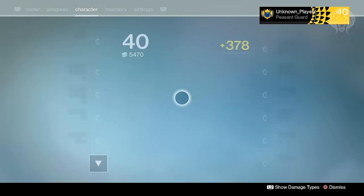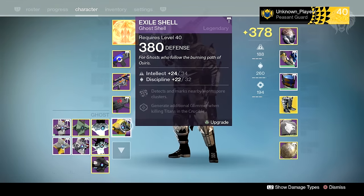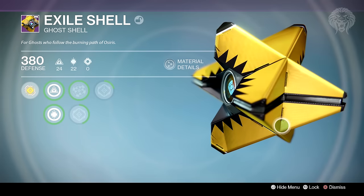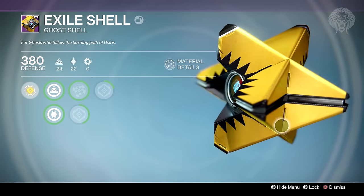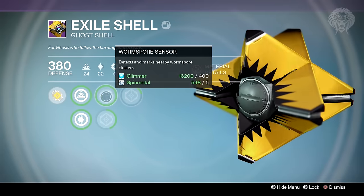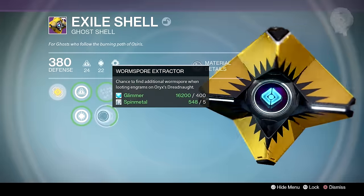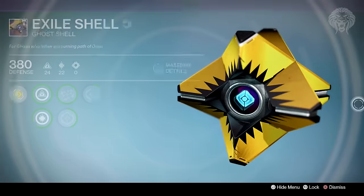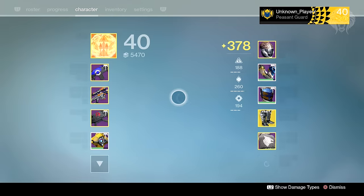I also picked up the ghost shell from my gold tier package — the Exile Shell. This thing looks so cool, it's shiny gold and just looks great in the light. The perks are the same as pretty much any ghost shell; this one has the Titan Bounty perk, the Worm Spore perk, and the Dreadnaught perk — nothing too special there. But in terms of how it looks it's awesome, and it also grants increased Intellect and Discipline.